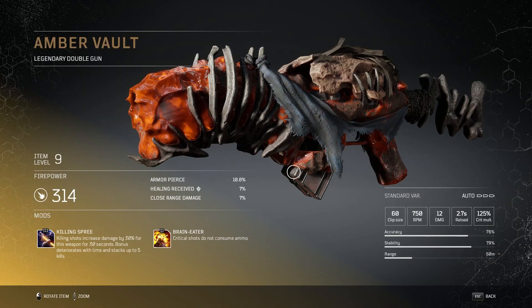A level 9 Amber Vault is next and this is a legendary double gun. The fire power is 314, you get 10.8% armor pierce, 7% healing received and 7% close range damage. It comes with a clip size of 60, 750 rpm, 12 damage, 2.7 second reload speed and a crit multiplier of 125%. Its accuracy is 76%, stability 79% and it has a range of 50 meters. The mods you get are a tier 3 killing spree mod where killing shots increase damage by 30% for 30 seconds, stacking up to 5 kills, and a tier 2 brain eater mod where critical shots do not consume ammo.